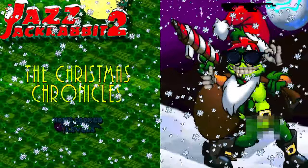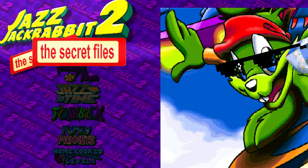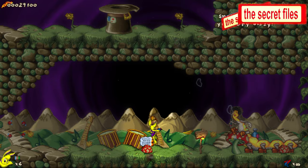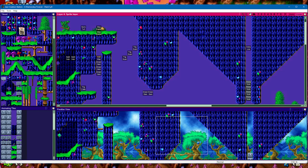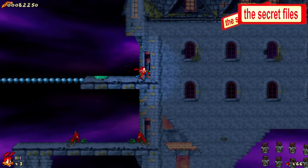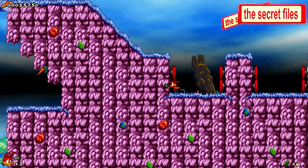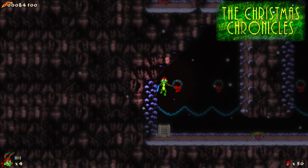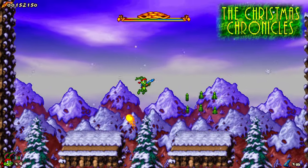If you want more of the game, the add-ons Christmas Chronicles and The Secret Files are worth your time, both adding levels, music, and new themes. The Secret Files adds Lori as a playable character, while Christmas Chronicles adds the Jazz Creation Station, which allows you to create your own Jazz 2 levels. The Secret Files has one episode with three stages and three levels each, taking you from an Easter fever dream, to a creepy neighbour's house, to a large city. Christmas Chronicles has one episode with one stage, three levels, and an end-game boss, which The Secret Files lacks.